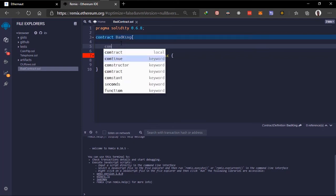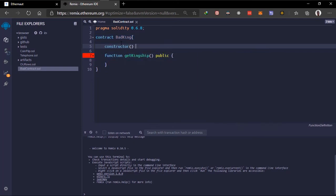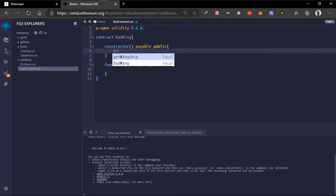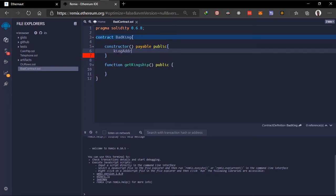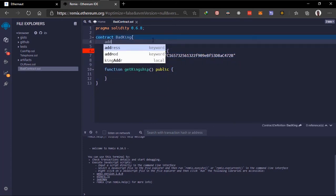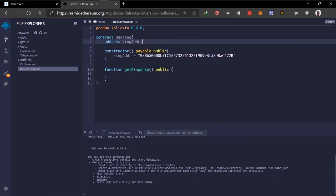We create a constructor and make it payable. In this constructor we're setting the king address — which is the contract we're trying to hack. We declare an address variable called 'kingAddress' and set it to the instance address passed in.